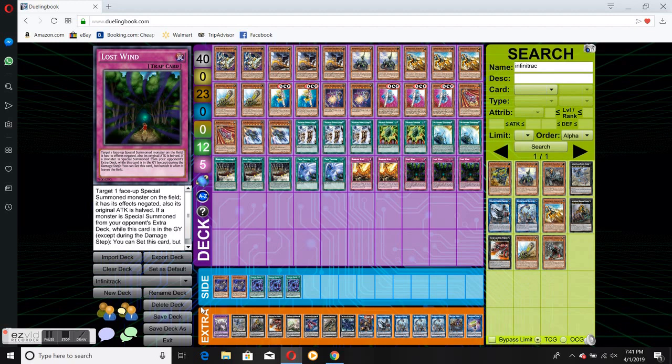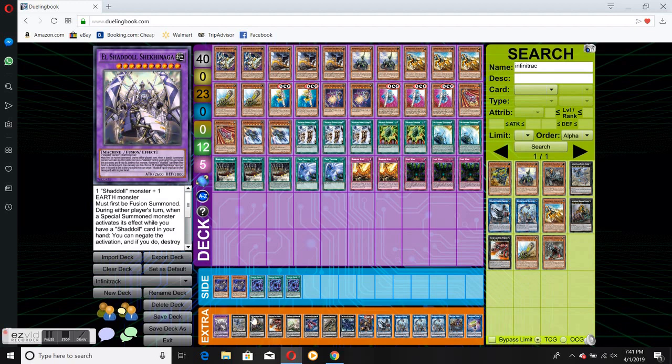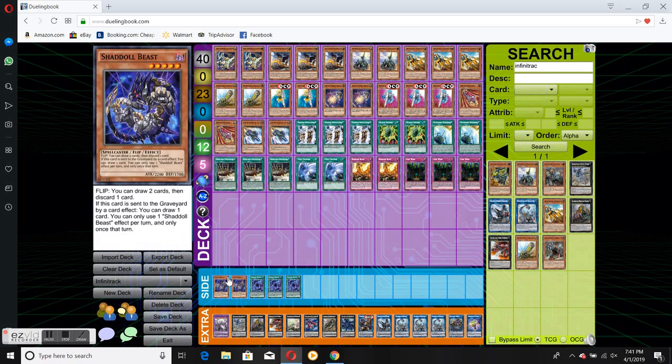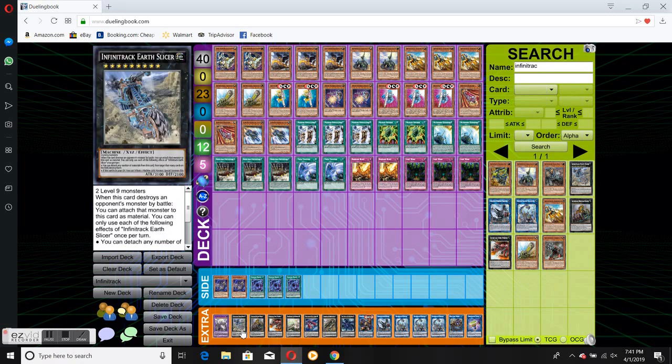Three Lost Wind — just a good discard. For the extra deck and side deck, we're putting in the Shaddoll Engine. The reason I don't feel it's worth it in the main deck is because you don't know if you're going first, and you don't know if you're dealing with people who are actually summoning from their extra deck — so that's a problem.